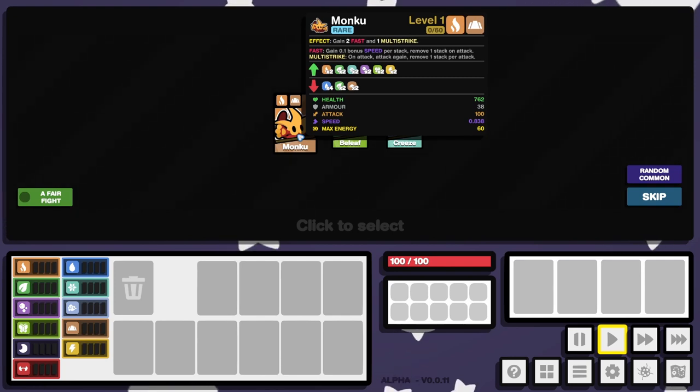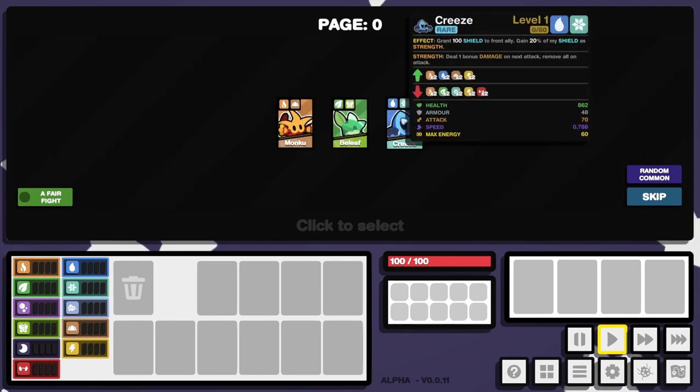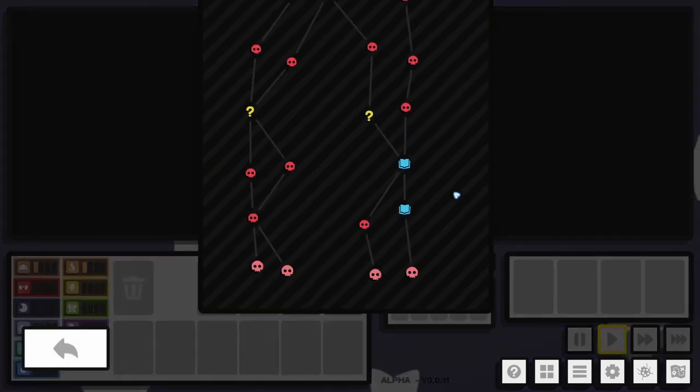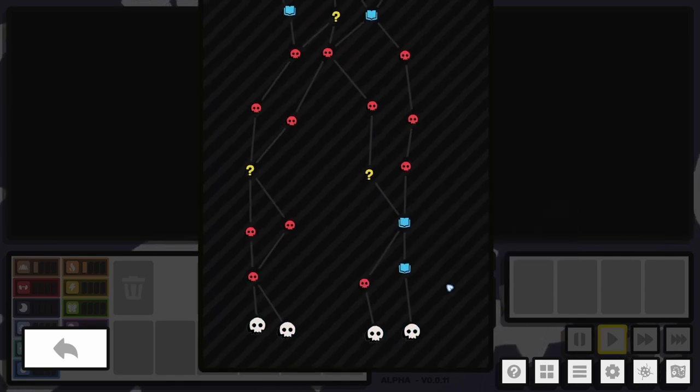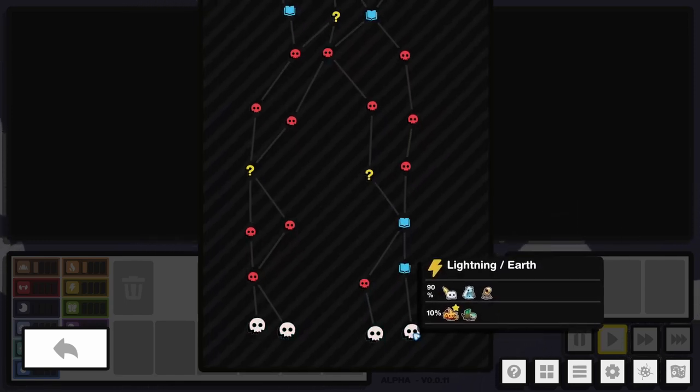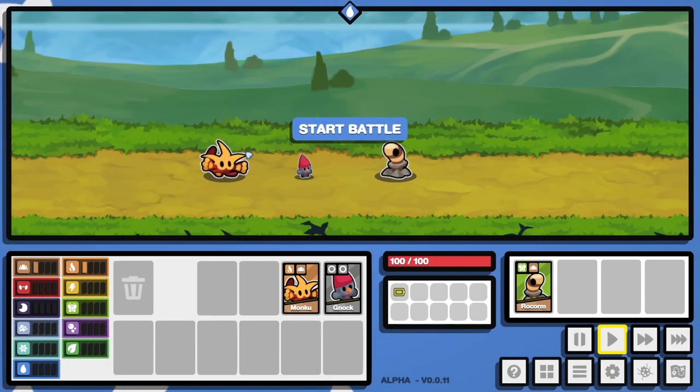Fast Gain: 0.1 bonus speed per stack, remove one stack on attack. Multi-strike on attack — attack again. I think one of the best ways to play these kind of games is just buy something and see how it works. It might also be a good way to develop these games, because if people can't tell what a creature does or doesn't do, then those effects need to be more pronounced — more readable.